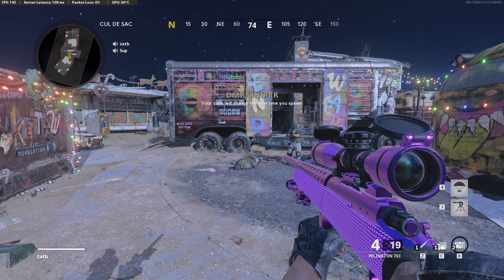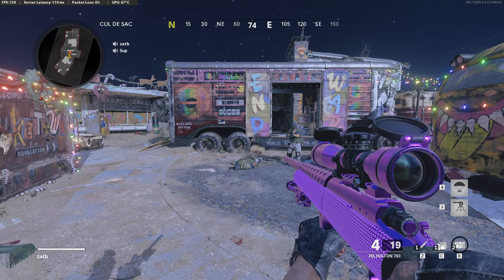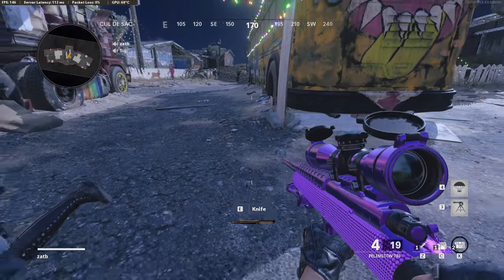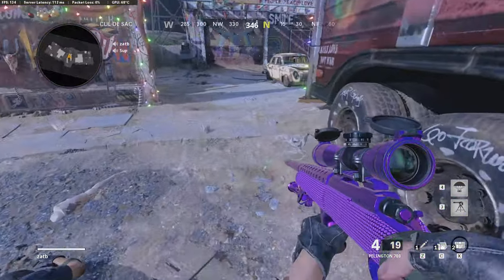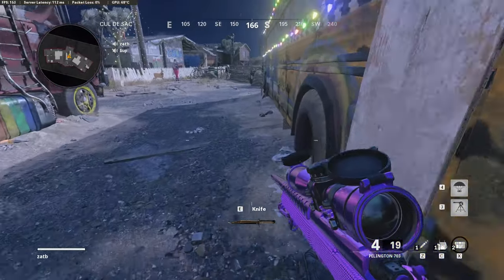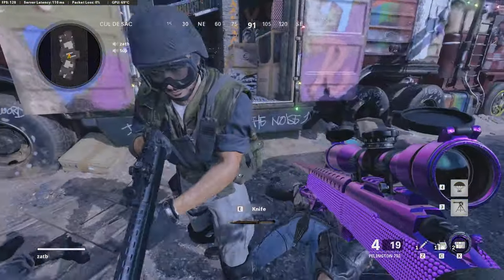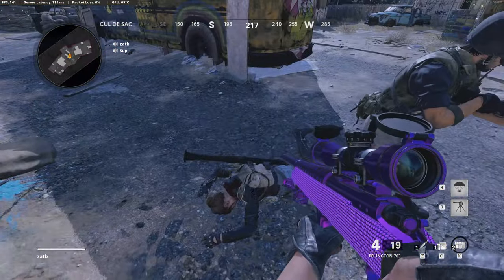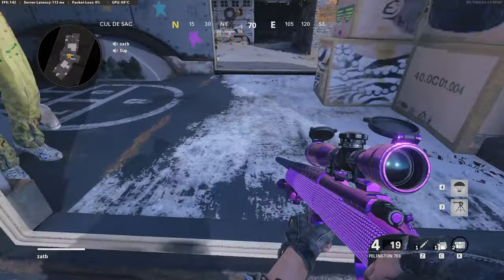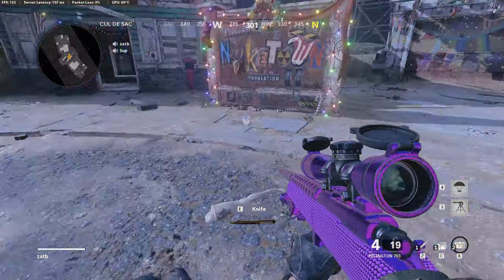Now we're going to be moving on to the tutorial — I'm going to be removing the cam so you guys can focus fully. The very first thing we're going to talk about is the location. For this spawn trap, it's going to be mid. Mid is this little area right here — you can't go past this truck, you can't go past this yellow bus, and you can't go past this tire right here. As soon as you do, that's a different spawn. If somebody stands up against this truck all the way, they will not spawn in the right location. Make sure they're moved up a little bit.